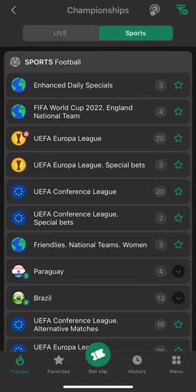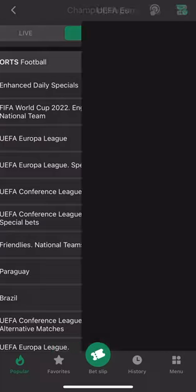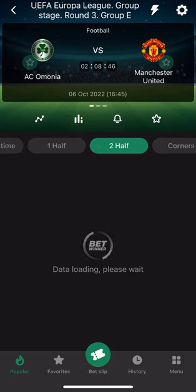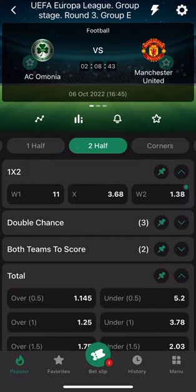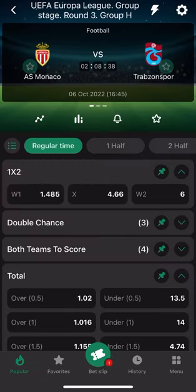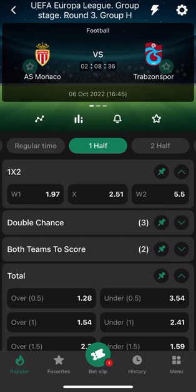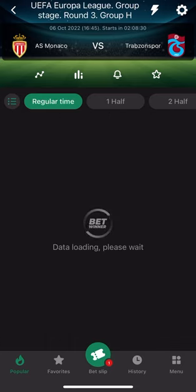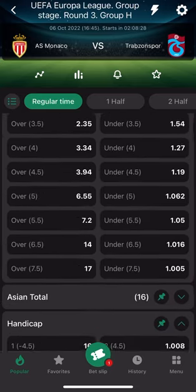So this is today's accumulator bet slip of the day and it's on the UEFA Europa League and Conference League. It's just a few games and I hope you will stick this bet slip because it's gonna boom. You can stick them as singles, you can stick them as an accumulator, you can take one or two together and add other bets with them — stick whatever you want to do with this.